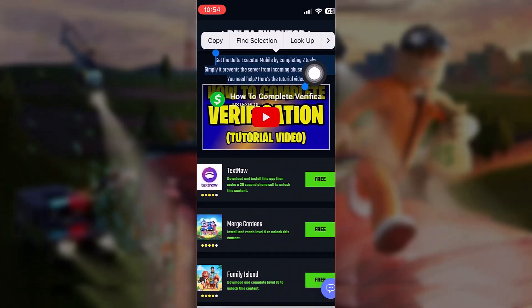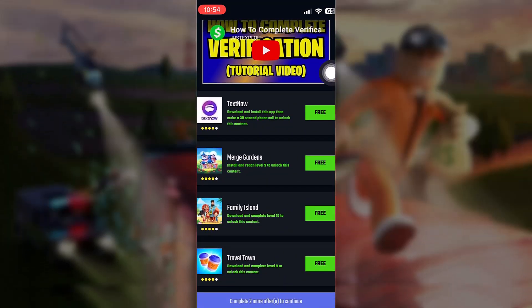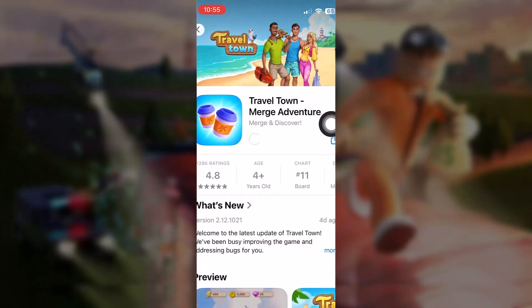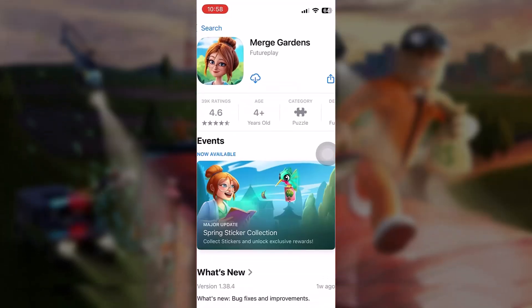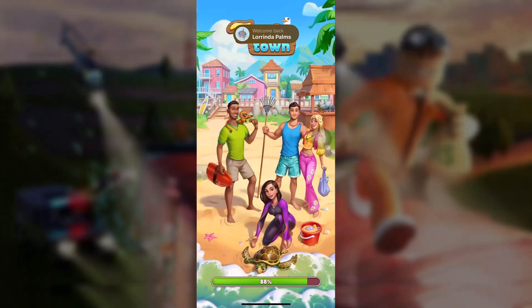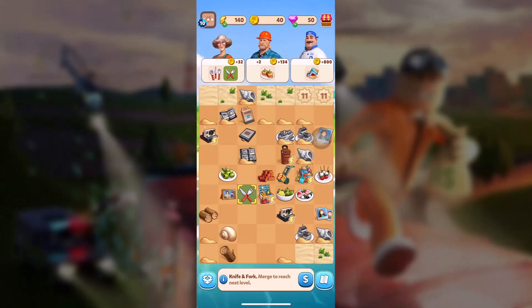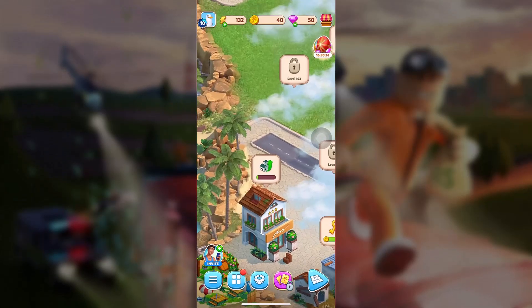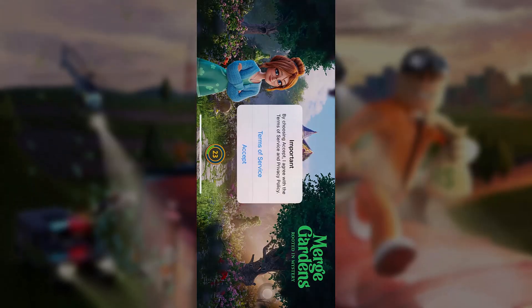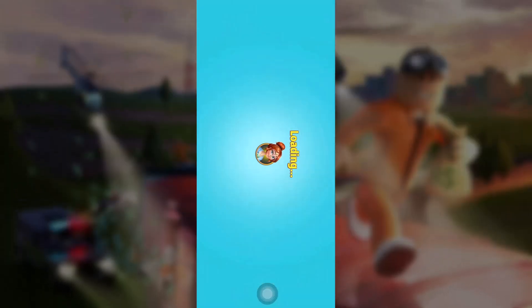I'm going to do — let's say — Merge Garden here. It's going to redirect us to the App Store. Just tap to install that. Very legit. We're going to go back and download our second one — Merge Garden Trouble Town — and use it very quickly. One or two minutes is all it takes. It doesn't really matter what you do, just spend time on the app and that's all it takes. Now let's wait for Merge Garden and do the exact same thing. Just spend a little bit of time on the app — merge all these things together, that's how the game works.